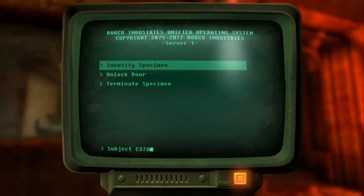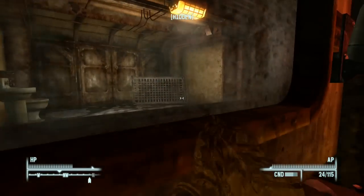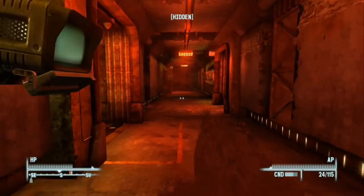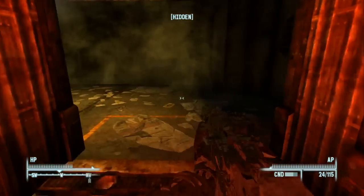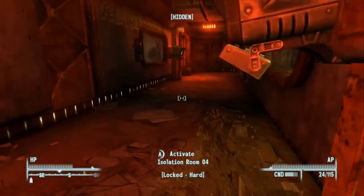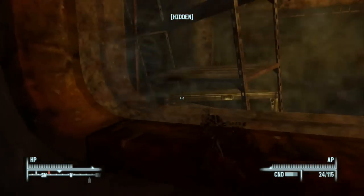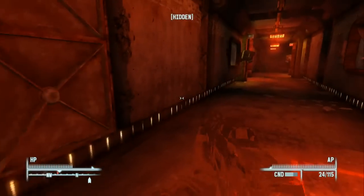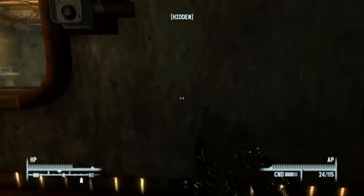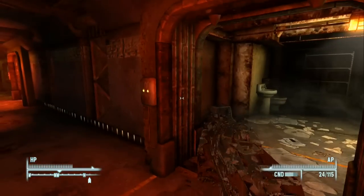I don't think there's any background info on Sid even if we hack the terminal, but let's try anyway — I never knew what this guy's deal was. He appears friendly until you release him, then instantly attacks. I've unlocked Sid's terminal — subject C376, unlocked door, terminate specimen, danger, do not enter room. Activating it actually shoots fire, so you can kill these guys by hacking the terminals. There looks to be one more enemy, but I think he might be stuck in the walls.